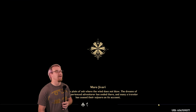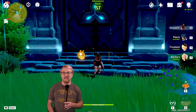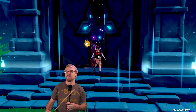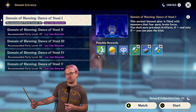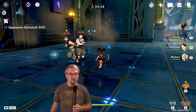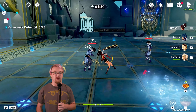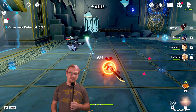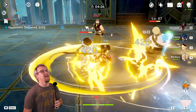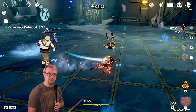Going into this domain, I do want to point out that this domain does increase physical damage by 75%, so she is going to be doing a lot of damage — mainly because of the domain and the four-piece Gladiator set. Her normal attacks are going to be rather standard for a Claymore wielder: a one, two, three, four combo. Her charge attack is going to be the beyblade variant of Claymore charge attacks, so she's just going to spin continuously.